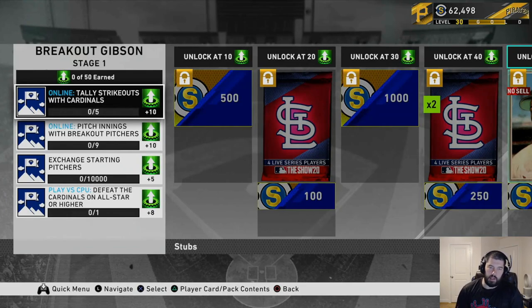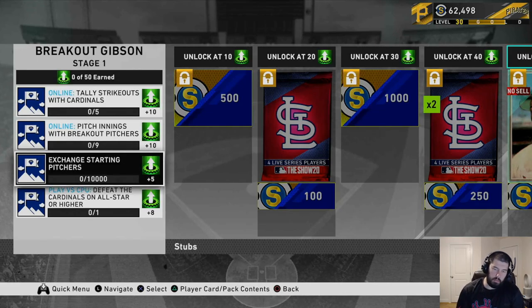For the missions: online tally strikeouts with Cardinals — get five strikeouts online with Cardinals pitchers, whether relief or starters, you get 10 points. Online pitch innings with breakout pitchers — I'm not sure who all the breakout pitchers are, I don't think there's a lot of good ones in the game. You could exchange starting pitchers for 10,000 stubs — not a bad point total, but I'm not going to do this one because it's not a free way to do it. I'd rather earn stubs than put cards into this collection, since these cards are pretty easy to get just by playing.